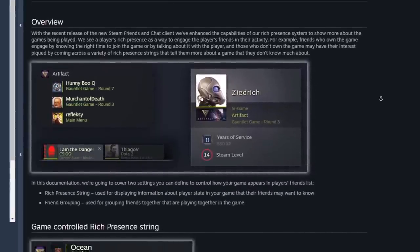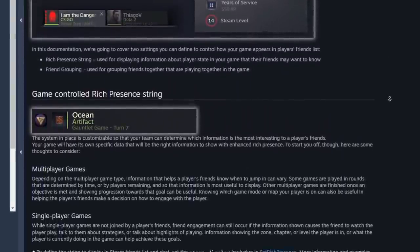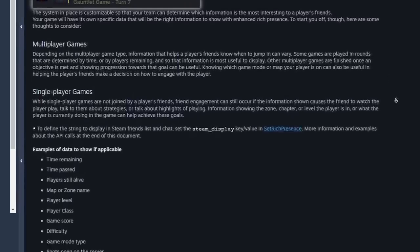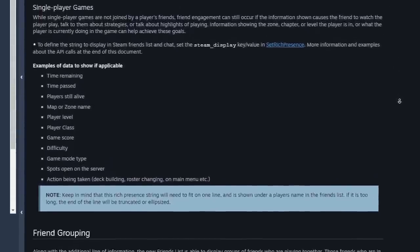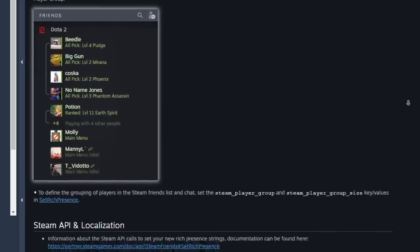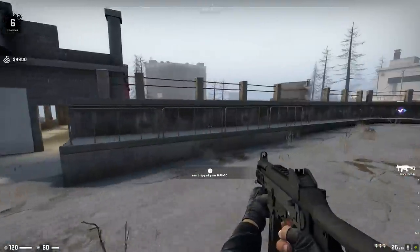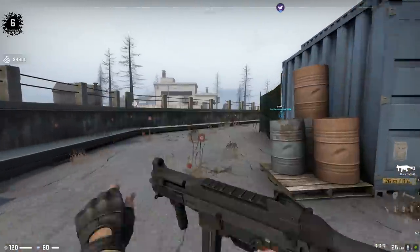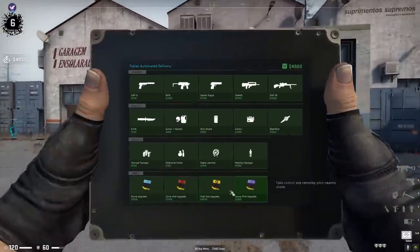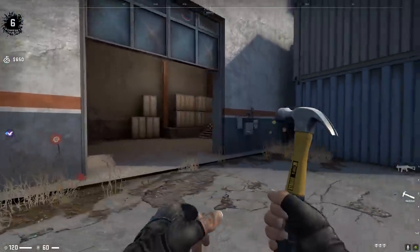Steam has a feature called Rich Presence. Roughly speaking, it is a system integrated in any game you are playing right now. It collects all of the useful information about your current game session, and in most cases this information contains just the game title. But some games like CSGO have an enhanced Rich Presence system that collects a bunch of additional information, such as the game mode you are playing, what map you are on, who you are playing with, and your round score, and much more.